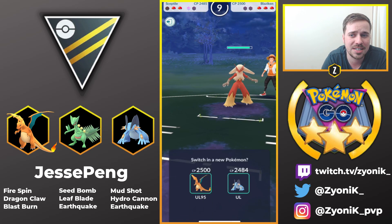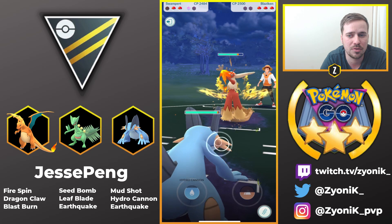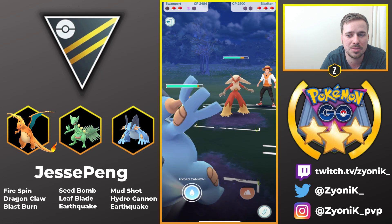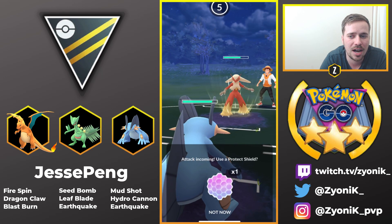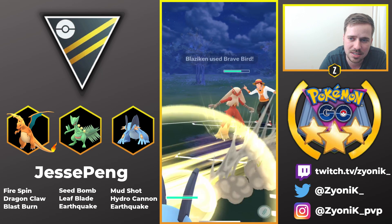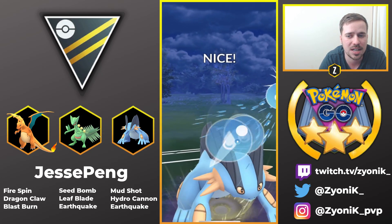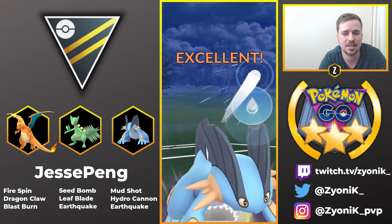We saw what Sceptile did right there — took both shields from the Swampert. Now, because Jesse has his own Swampert versus this Blaziken, he's going to be able to get to a Hydro Cannon. The Blaziken's getting off a charge move right here — it's going to be Brave Bird, really interesting choice. Does some nice neutral damage, however.